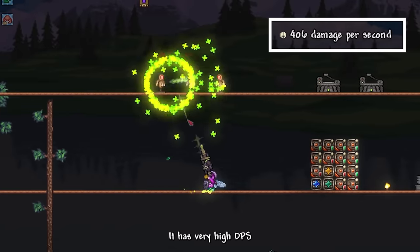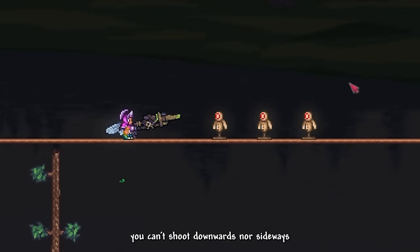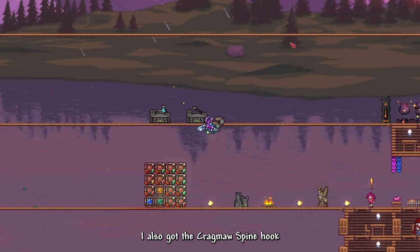Finally, after going through 3 phase 2 Acid Rains, I was able to obtain the Flak Toxicannon. This weapon is very unique — it has very high DPS, but it can only shoot upwards. You can't shoot downwards nor sideways. I also got the Cragmaw Mire Hook.